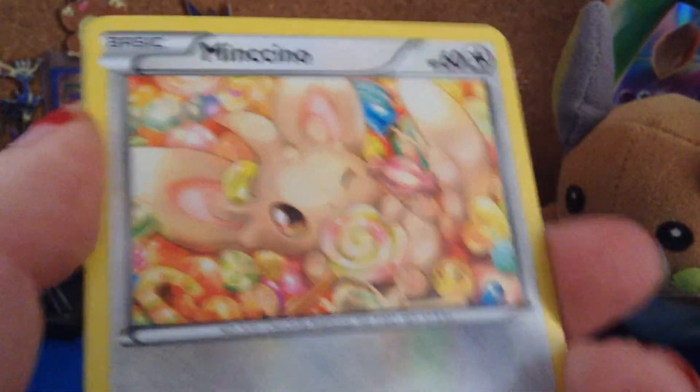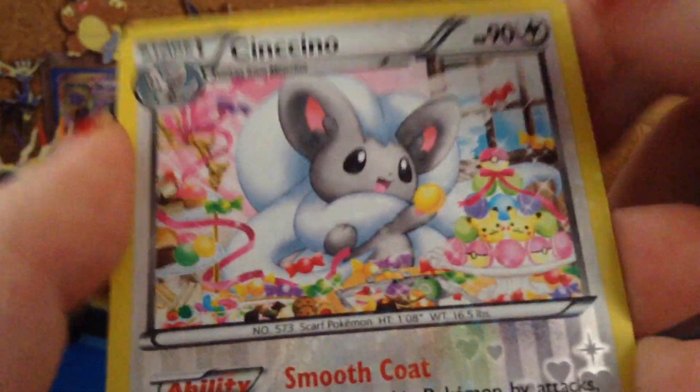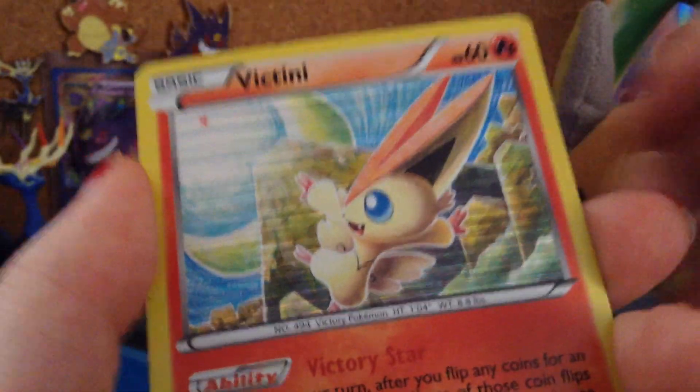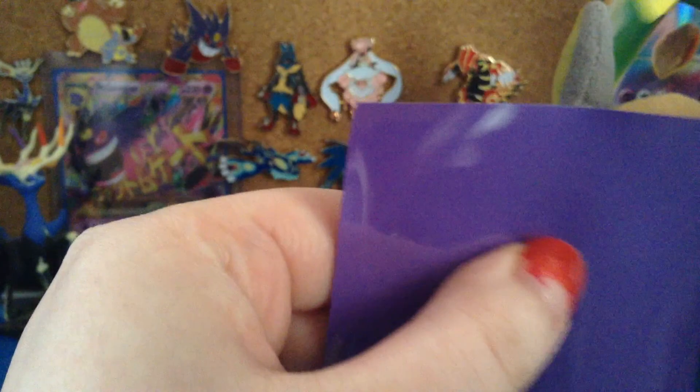Bianca, Sableye, a Mincino Radiant Collection, a Cinccino Radiant Collection, a Victini Holo, and a Glacé Rare. I'll sleeve the Victini up for ya.